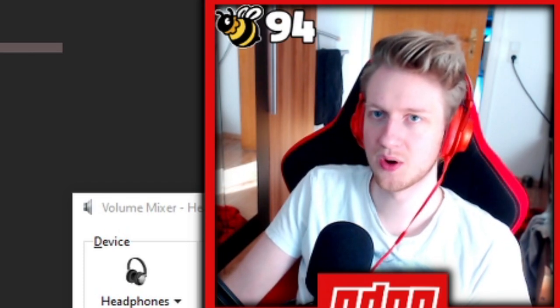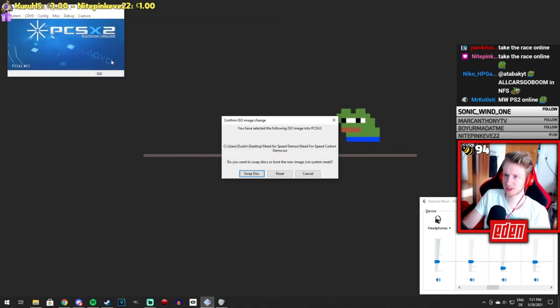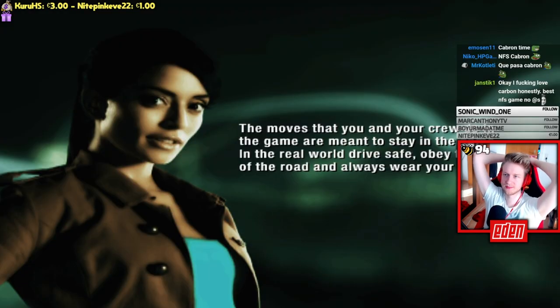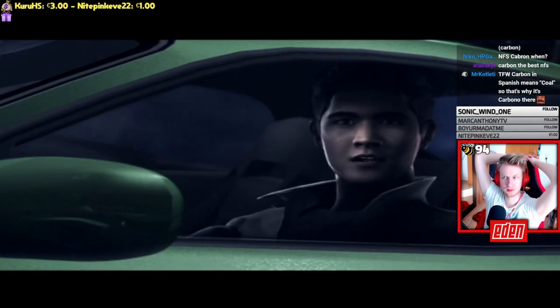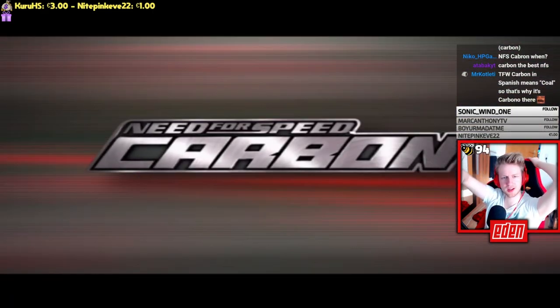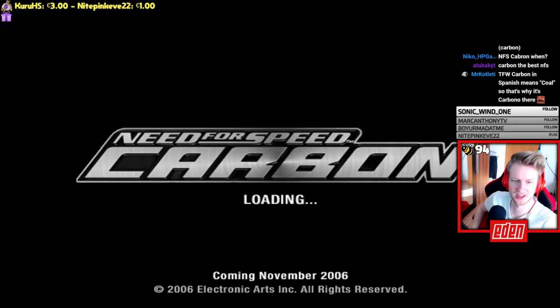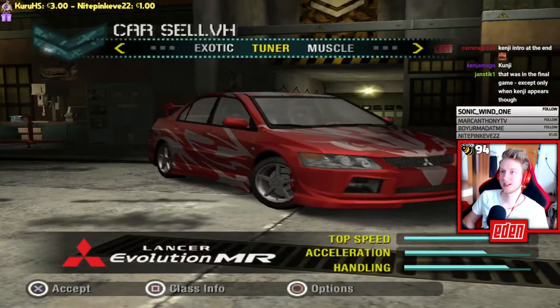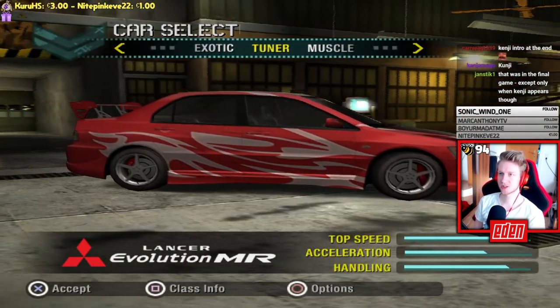Moving on to the last PS2 demo: Carbon. It uses a different logo and a different image of Nikki. The opening cutscene has an extra segment — the Kenji scene at the end was definitely new. The demo offers a choice between exotic tuner, muscle, and other classes, with cars like the Evo and MR2 visible.